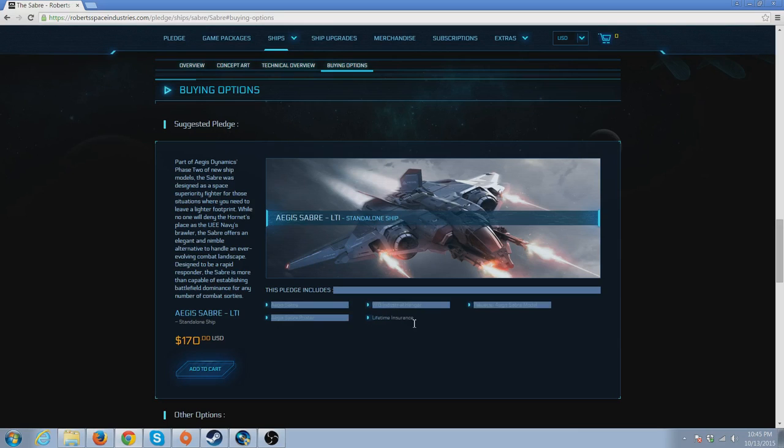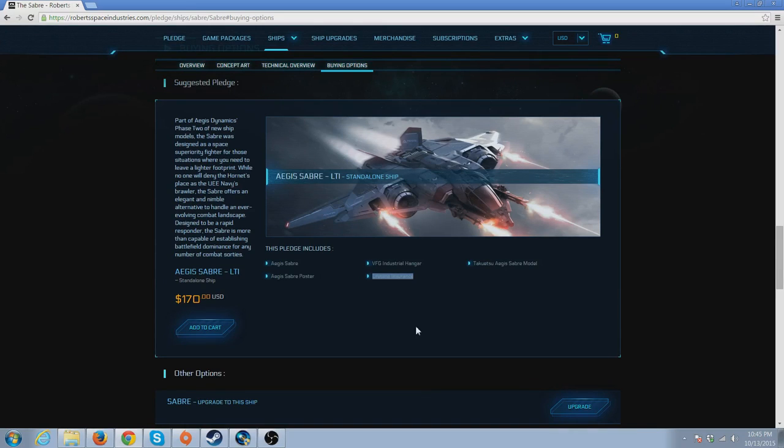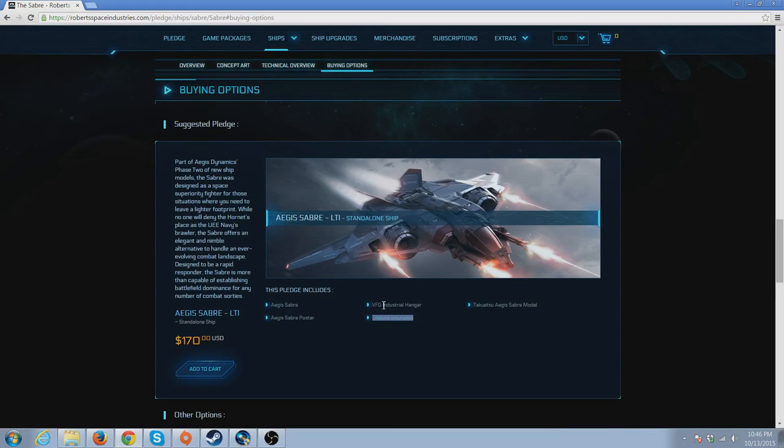The benefit of buying a concept ship early is you get Lifetime Insurance, or LTI. Your ship's hull is covered permanently as it is right now. If you upgrade your weapons in the verse, that's a separate insurance fee, but the hull is still covered. LTI is not a major thing — the devs have said hundreds of times that insurance won't be a huge deal; it just helps the in-game economy. It's a small convenience so you can put that money toward crew, weapons, or whatever else.